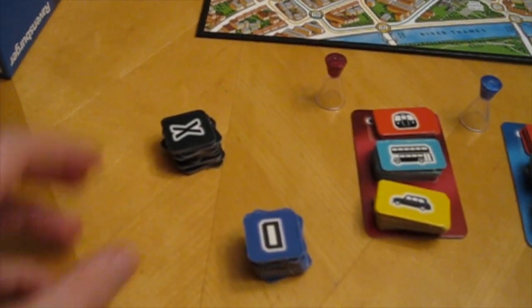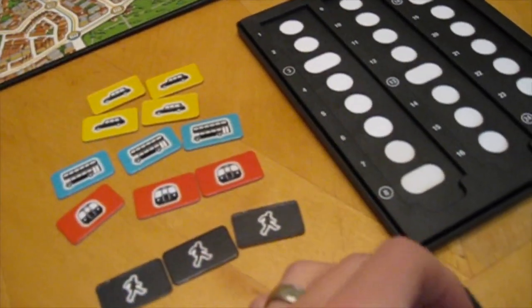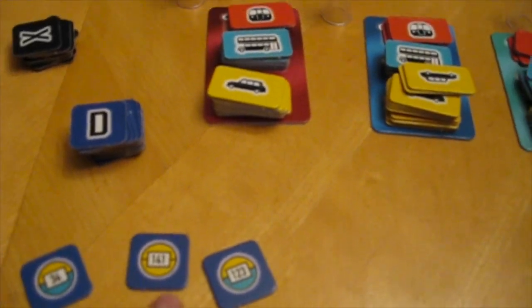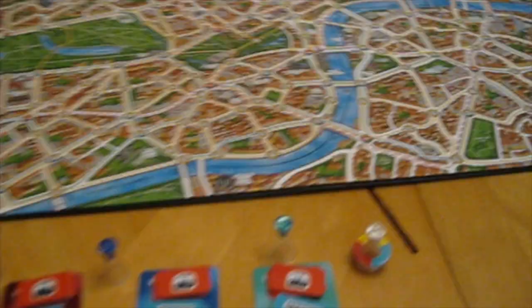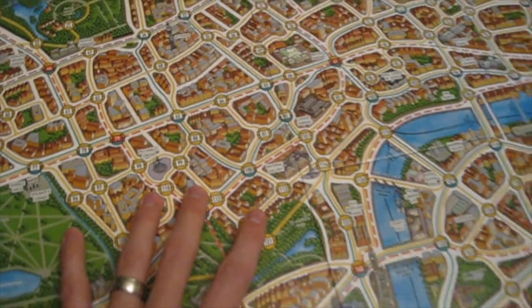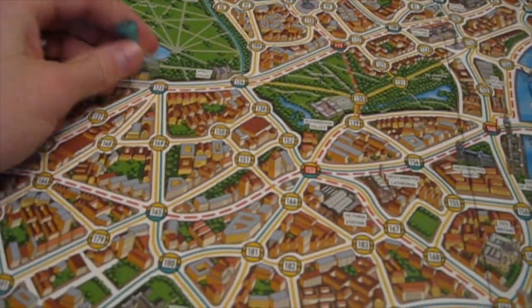To find your starting positions, Mr. X is going to pick one of these at random and he's going to start in that location. In this case, it's location 35. Mr. X does not let anybody know where he starts — he doesn't even have a pawn he puts on the board. Meanwhile, the three detectives are going to pick three of these; they're going to start at location 34, 141, and 123. There's also one dummy player, which all three detectives are going to be controlling together, and this guy will start on location 117.